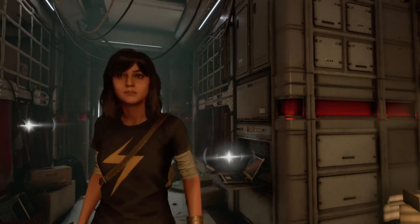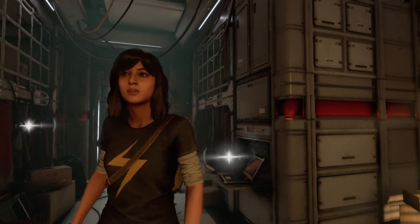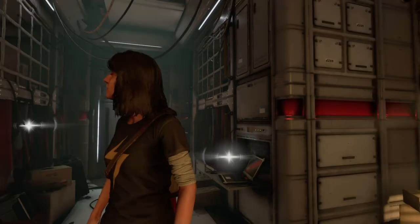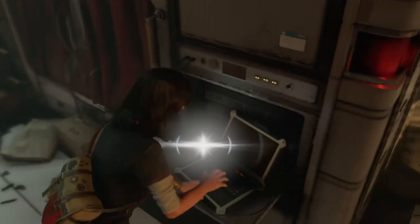What is up guys, we are back with Part 4 of the Avengers beta. We are on Chapter 3 — there are like four chapters in this whole beta — and we are on Chapter 3 which is the Chimera. Right now we are on the helicarrier. We just finished a boss battle with Abomination with Hulk, finally got Jarvis out of that lab and got back on the helicarrier. It says 'The Chimera Helicarrier — with Jarvis back on the Chimera, Kamala and Bruce hope to use him to find Tony Stark.' Pretty much yeah, we end up getting Jarvis so we can track down where Tony Stark is at.